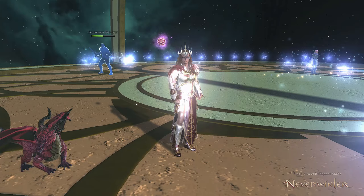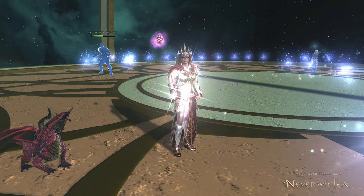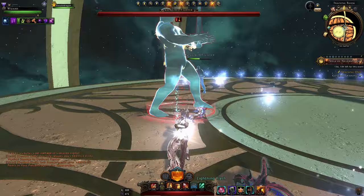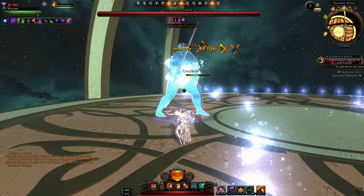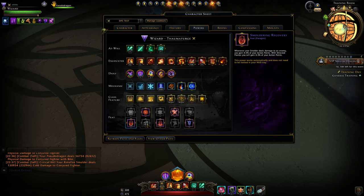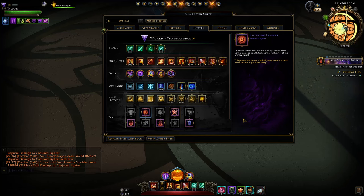Now we move to our powers. First, we're going to cover single target damage — this is where you want to maximize your damage output against a boss, generally the most important part of Neverwinter. The setup allows you to deal as much damage as possible while having a little bit of flexibility, particularly when you're in mixed fights where you have some enemies coming in. Having a feature like this is very beneficial there.